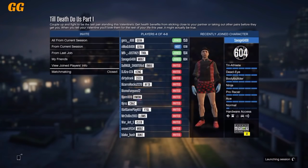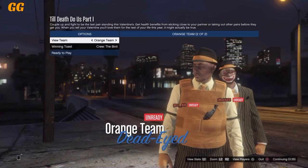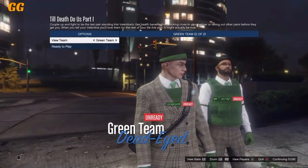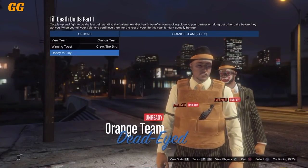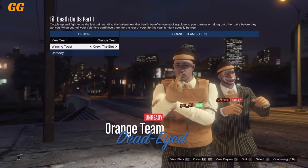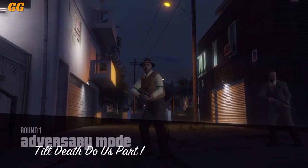Once you guys are ready, just launch it up. You can join other teams — it depends what color you want. All you guys want to do is finish up the mission; it does not take that long. I'm going to be showing you guys how to save this outfit — it's basically the same method as the police outfit. Once it starts up, just finish it up. It does not matter if you guys lose or win.